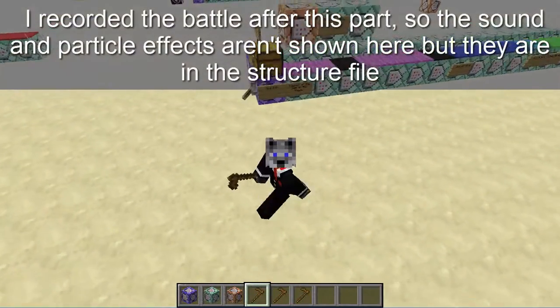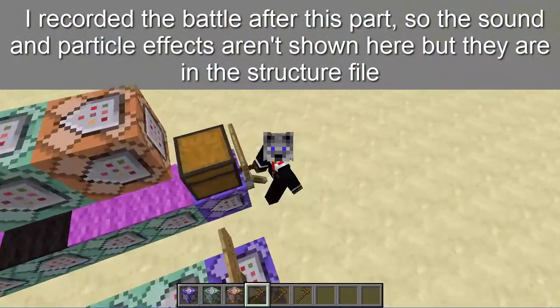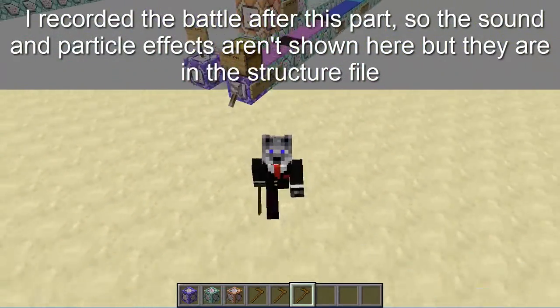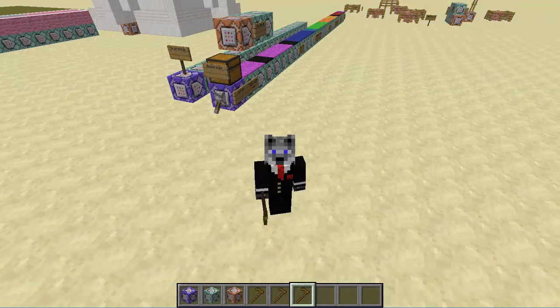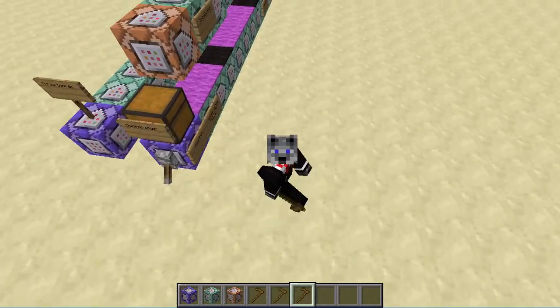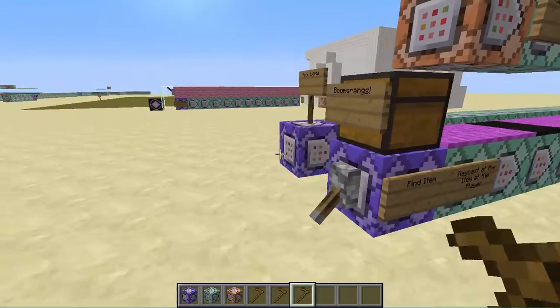Hey guys, I'm back today with something that a lot of people suggested for a while now. It's a boomerang. Sadly, I do not have a custom texture for it because I don't really spend much time making models, so if you want to do that, go for it. I might have been able to get away with just a regular texture, but I decided to just use a wooden hoe for now.